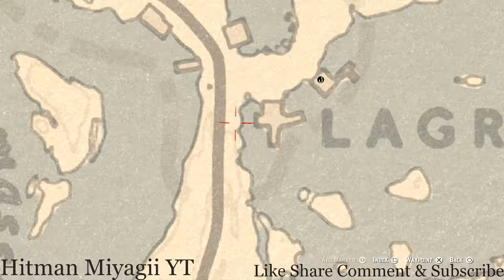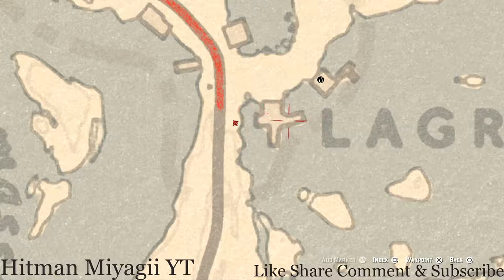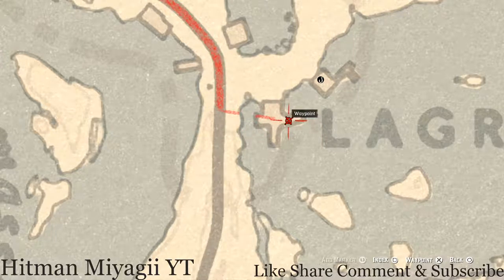Right here across from this dock there's a spot for a random lost jewelry — pull out your metal detector and that's what you will dig up. And right across on this dock, on one of the posts, you will get a six of swords tarot card.